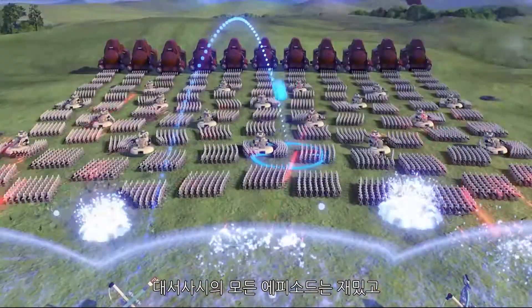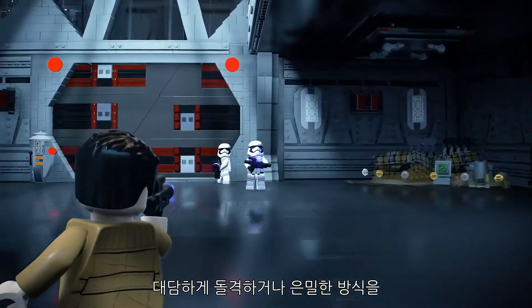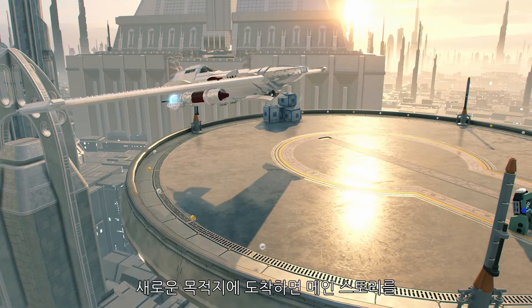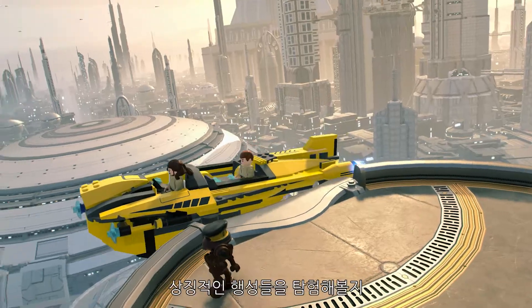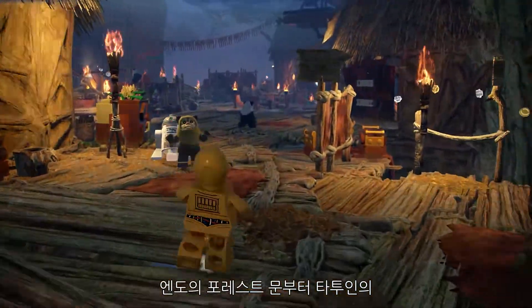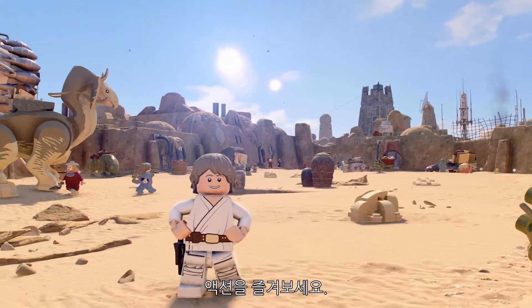Every episode in the saga is full of fun and exciting levels, many with multiple routes to progress through — so you can charge in boldly, or find a more stealthy approach. As you arrive at new destinations, you can choose to either continue onwards through the main story, or take a detour to explore iconic and expansive planets from the Skywalker Saga. From the forest moon of Endor to the desert dunes of Tatooine, get closer to the action and behold the most visually breathtaking LEGO game yet.